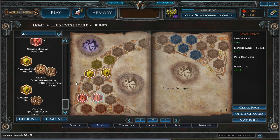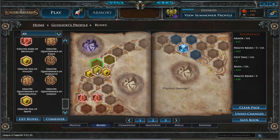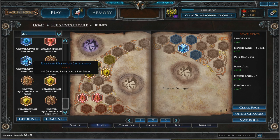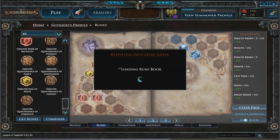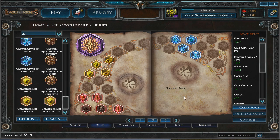As you get more runes, you'll be able to build and customize your favorite rune configurations on one of the pages. Once the pages are saved, you can quickly switch between configurations. If you look on the right, you can see an aggregated list of all the stat bonuses you're getting from that page.